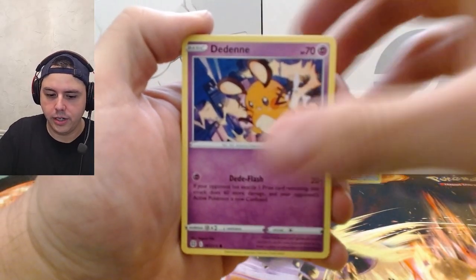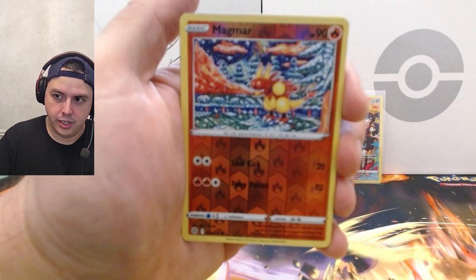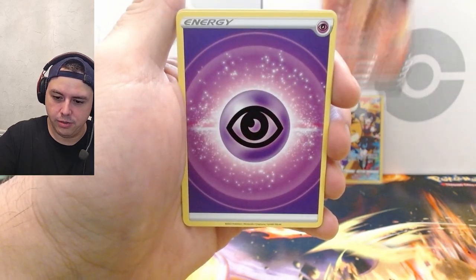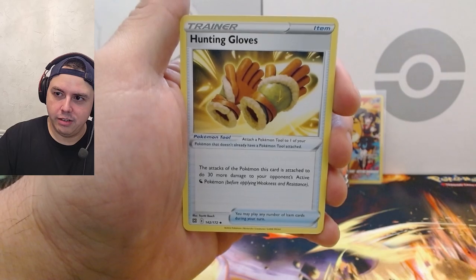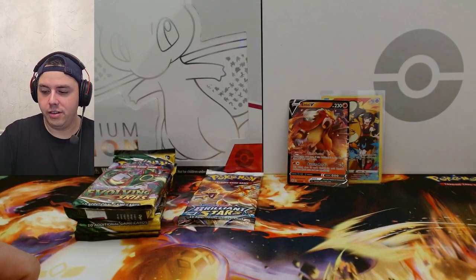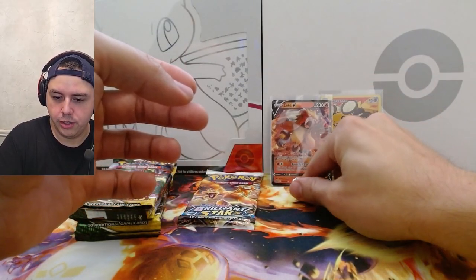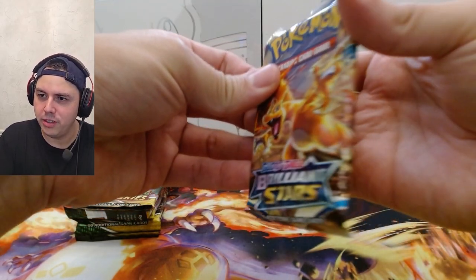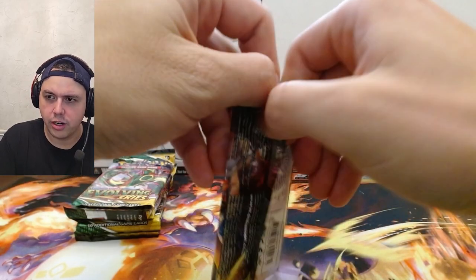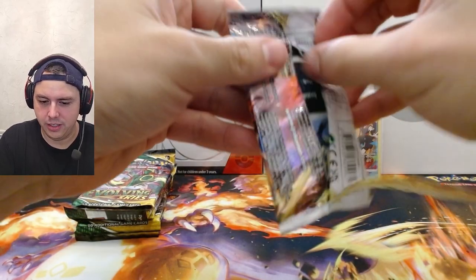Farfetch'd — reverse holo Magmar, Anty-V! I like that card. We'll sleeve that one up. Energy, Cleansing Gloves, Hunting Gloves — getting all the gloves — Barraskewda, and code card. Sorry, I'm a little thrown off — doorbell, dog barking — real life stuff. That's a nice Anty-V. I don't know if I have plans to collect all the Brilliant Stars cards, but it'll be nice to add those to my collection — the Trainer Gallery and that Anty-V.